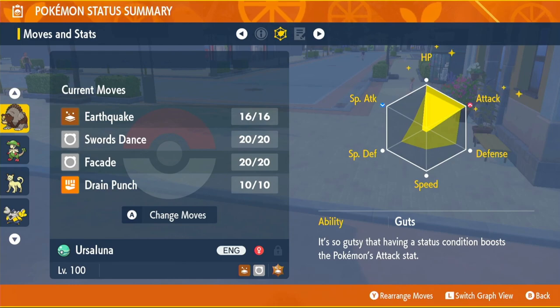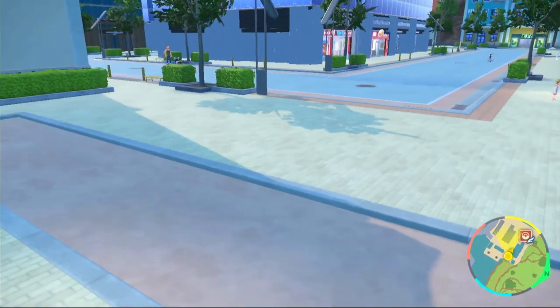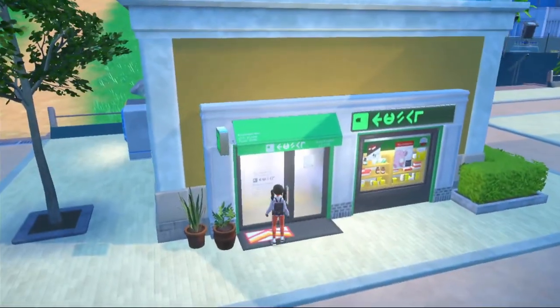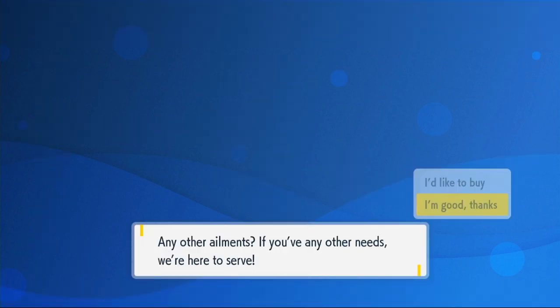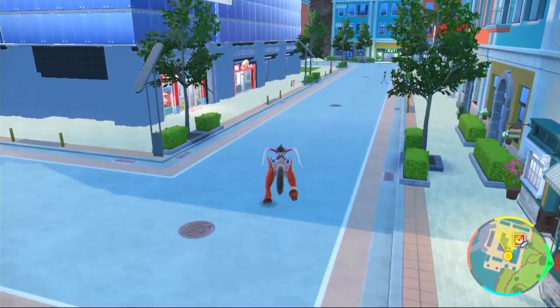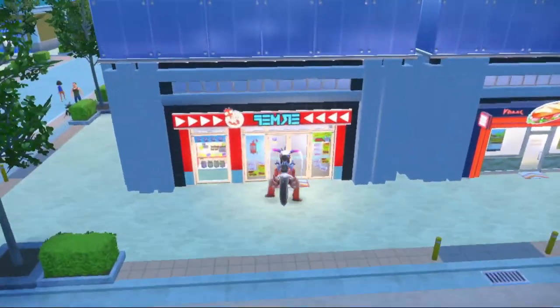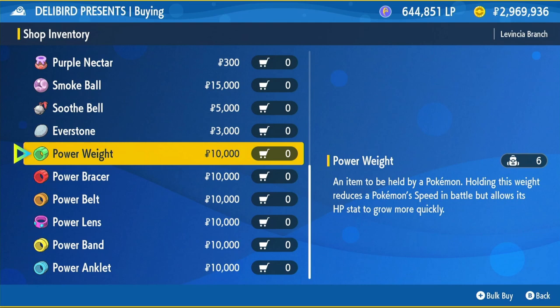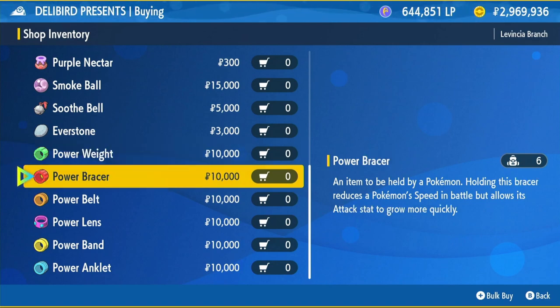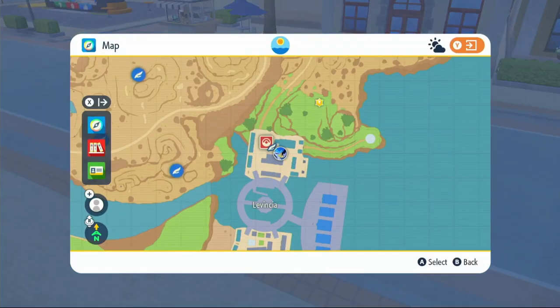For EVs we're going to be using HP and Attack EVs - HP for survivability and Attack for damage. If you want the items, go back to the Chansey Supply Shop and you'll need 26 HP Ups and 26 Proteins, which will cost 520,000 Poké Dollars. For a cheaper method, head to any Delibird shop, click on general goods, scroll to the bottom to the power items. Each power item gives 8 additional EVs per kill. Get a Power Weight for HP and a Power Bracer for Attack.